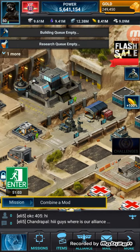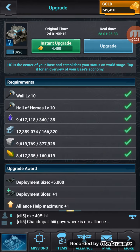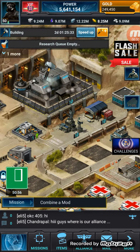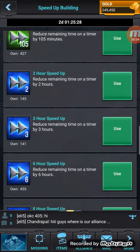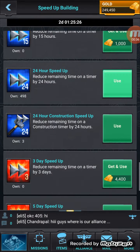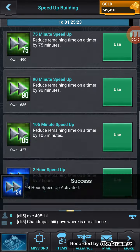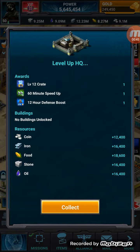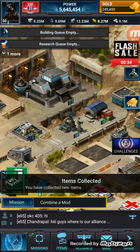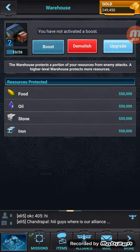Right now I can upgrade my headquarters, and everything else is upgraded, so that'll work out good. Let's speed this up — let's go find a 24-hour speed-up, use two of those, and then use about an hour's worth. We'll do 105 minutes back. Now let's collect that and let's upgrade my warehouse.